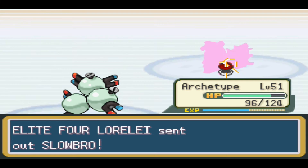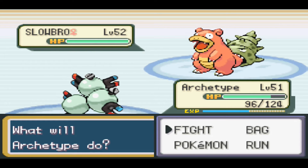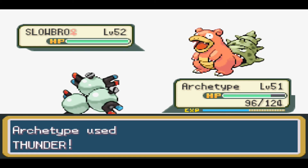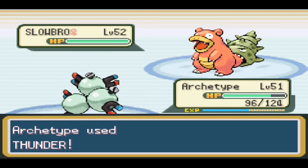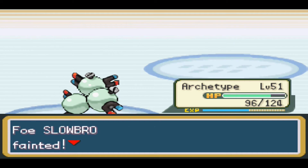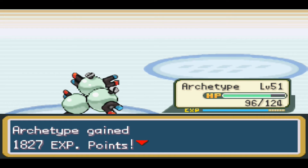I'm definitely going to try and use Thunder here, as Slowbro is a pretty tough Pokemon. Slowbro is level 52, a Water and Psychic-type — and there we go, Thunder finally hits! It has moves Ice Beam, Surf, Amnesia, and Yawn. This thing could be pretty annoying as it's a tank, and Yawn can put your Pokemon to sleep after a few turns.